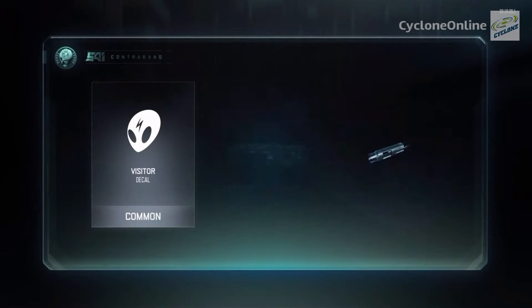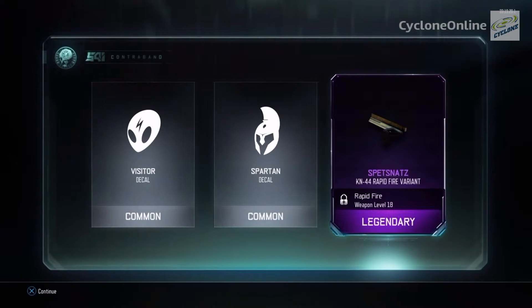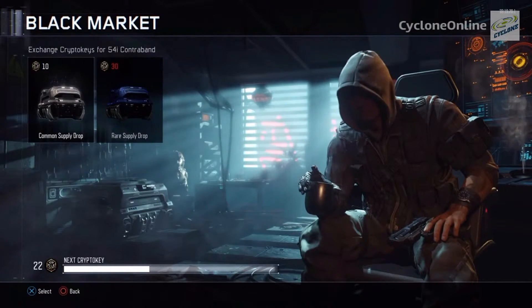Fourth supply drop — I just saw legendary right here! K-44 Rapid Fire Riot — oh my god, it's so good! Rapid Fire variant, weapon level 18, legendary. I already have my K-44 at gold, and that's my favorite gun in multiplayer. Now I have the Rapid Fire variant. I have no idea how it's gonna look but I'm gonna try it out later — not on video, but maybe during a livestream or when I'm playing online with friends.